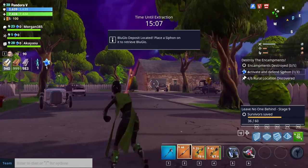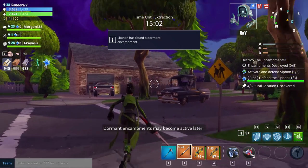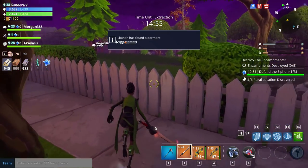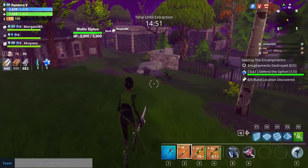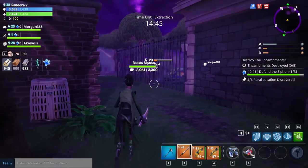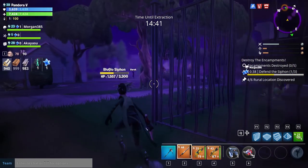Dormant encampments may become active later. With encampment missions, they're really good if you're using an Outlander. Encampment missions and survivor missions are great for outlanders, because once the encampments are all done, you can actually work on gathering and you usually get quite a lot of time at the end to gather — although we are taking forever on this one.